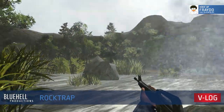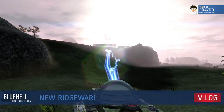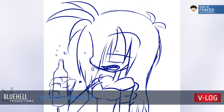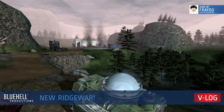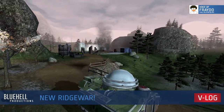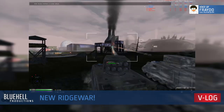On to the next map. New, and several would agree vastly improved, Ridge War — now with less rain. Ridge War has been overhauled completely. Chop Bam has made new terrain for it, which is much rockier, limiting ground units' movements and sight lines, but also making it easier for them to sneak around.